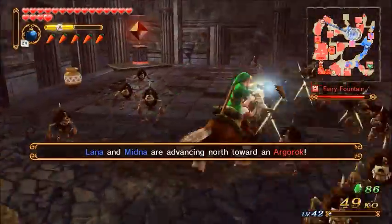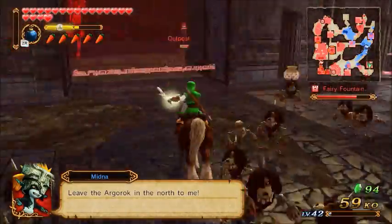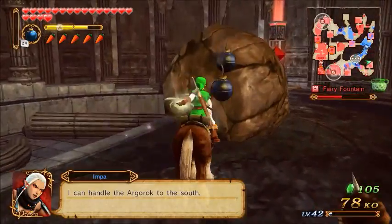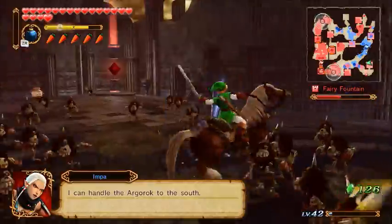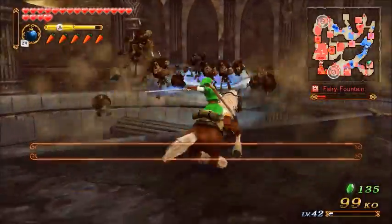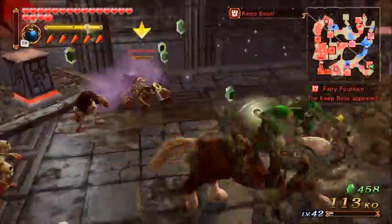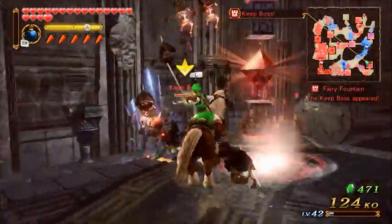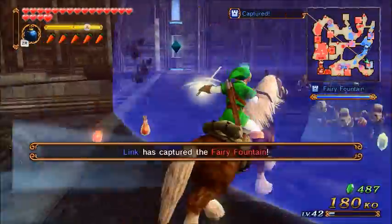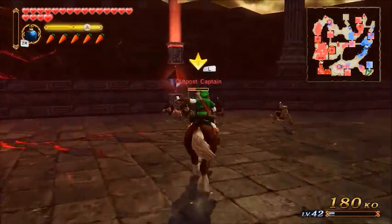Oh god, two Argoroks. Let's just take the Fairy Fountain though, because I really want to. The other weapon I wanted to try out was the Great Fairy — which is really funny because what it does is it pretty much puts Link in a Fairy Fountain and plays the Great Fairy. So it's really cool. There's one more horse you can get, which is the Hero of Time Epona, but oh well.